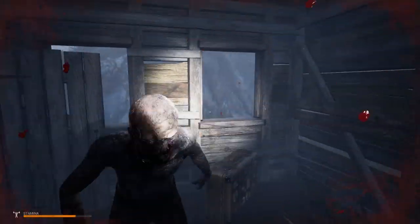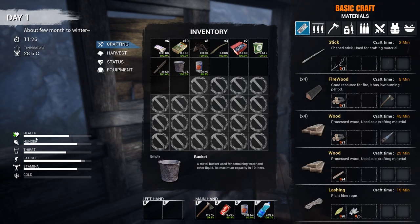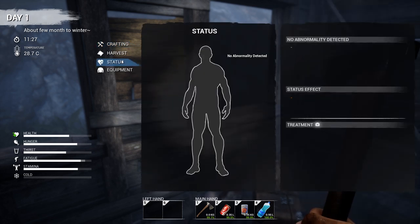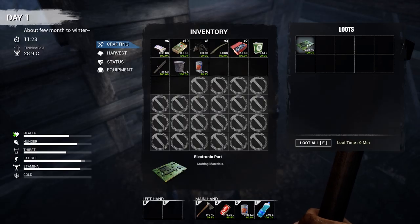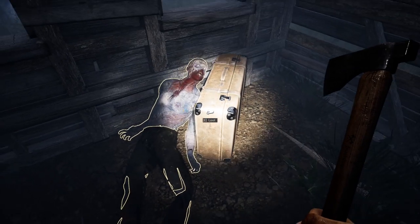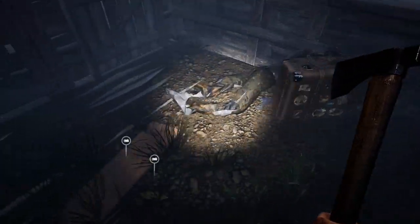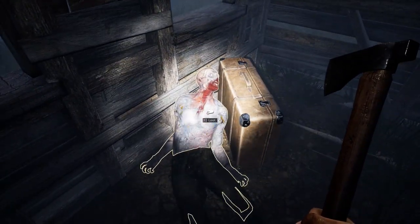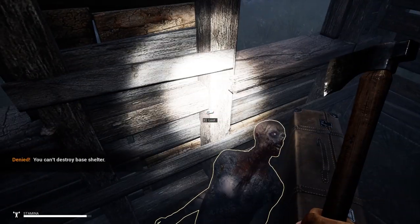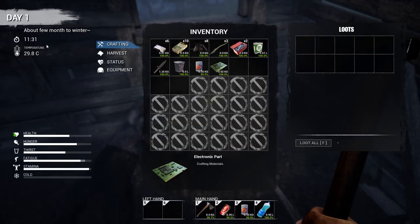Oh, we got him! Close the door now! Health-wise we're fine — no injuries. I forgot they can actually follow you inside. He had a circuit board on him — must have been a computer guy. He's in the way of my suitcase. Can't drag the body, can't destroy the shelter. I'll just get organized. It's an early access game so you have to deal with all these little nuances.